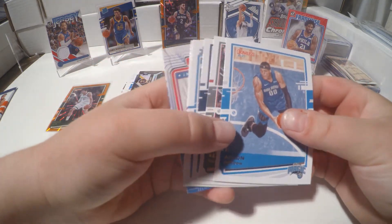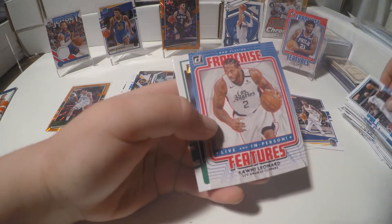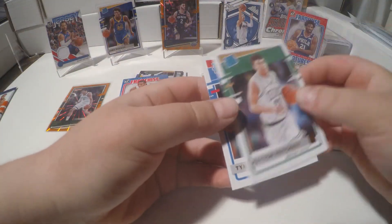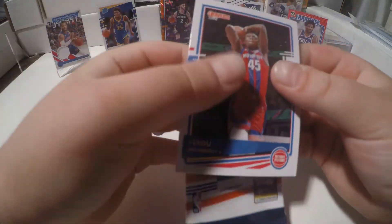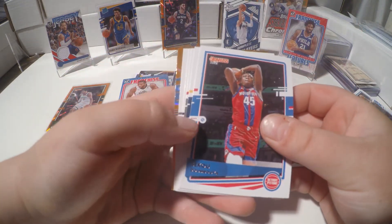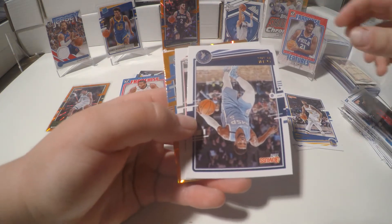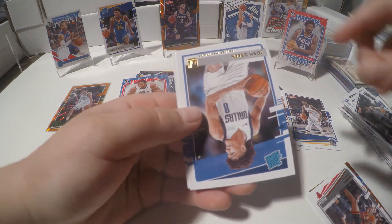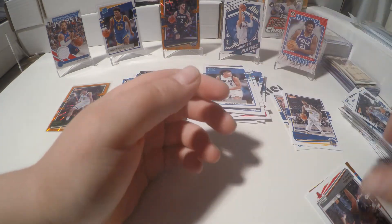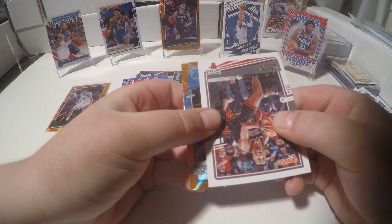Kind of regretting my decision. Wrong colors in the back — Kawhi Leonard. This pack is going to do us some good. It is a rated rookie though — let's pull it from the back: Josh Green, rookie. And we're going to need something good — maybe an Edwards. Let's pull... Cole Anthony.